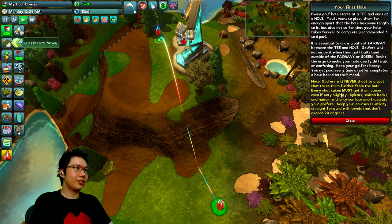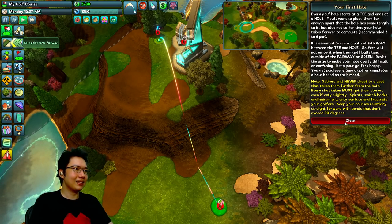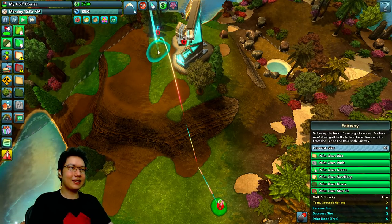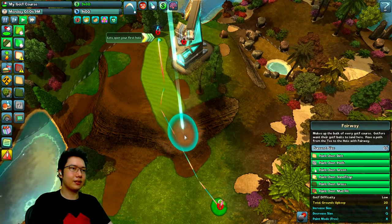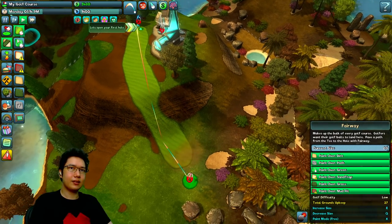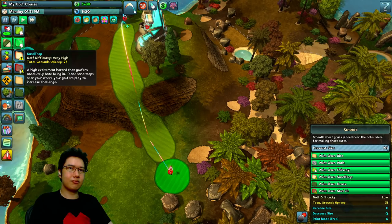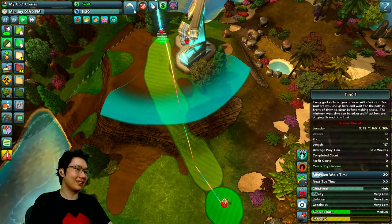Let's set the first hole here and see what happens. This looks incredibly difficult — maybe it'll work. They'll never shoot away. Let's paint some fairway. Can I go down this way? I've also got green — let's surround this with green. That should be fine. Let's open T1, open clubhouse.